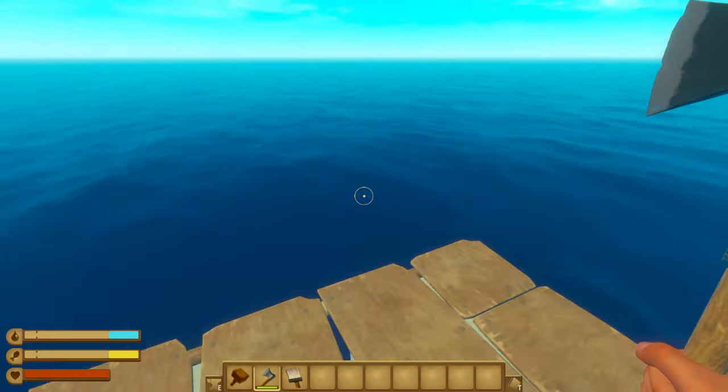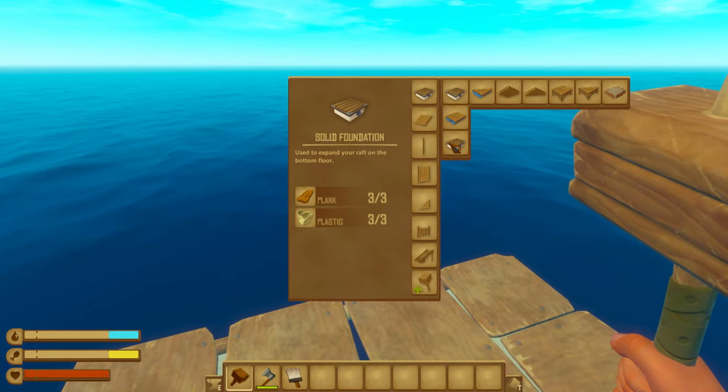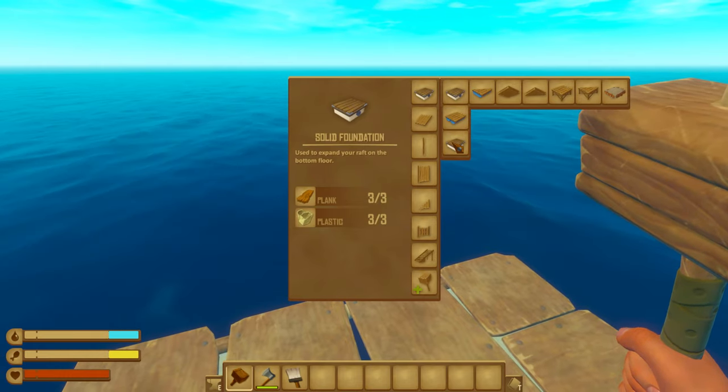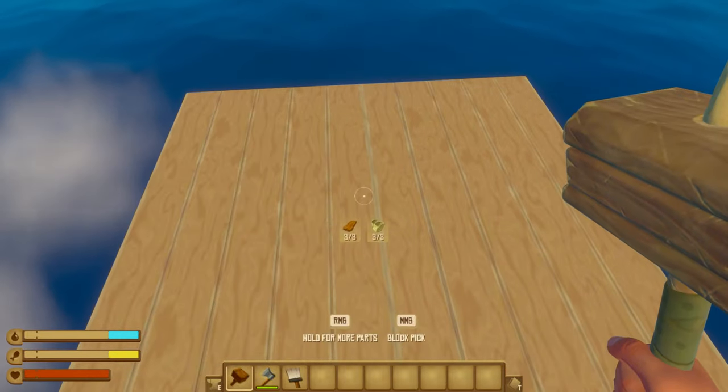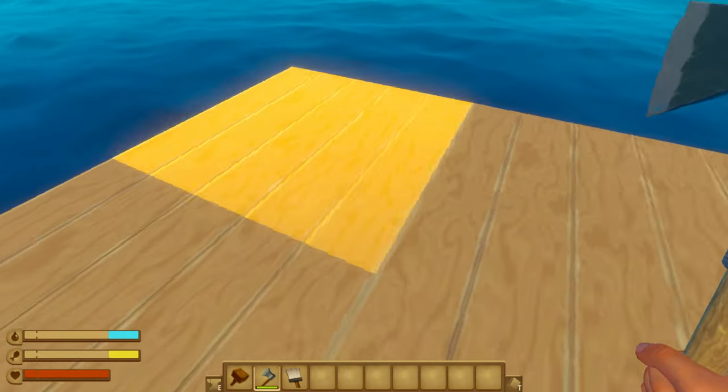We've got to start with the shape of the actual raft, and I'm not going to go with the old texture — we're definitely upgrading it to the newer version. I do want to remember where that starting 4x4 grid is though, because I think I want to make something special for it.